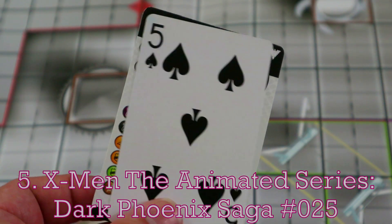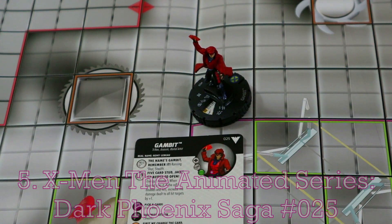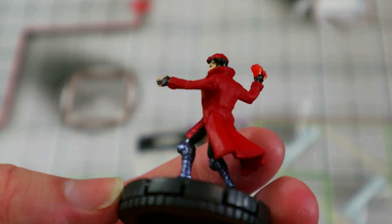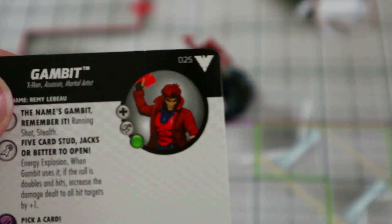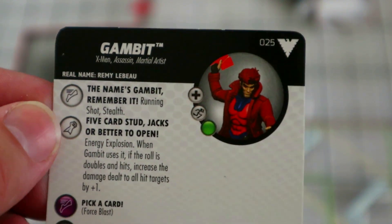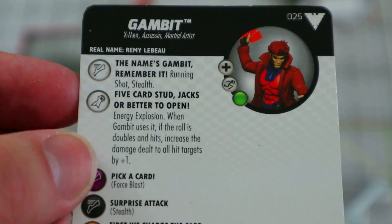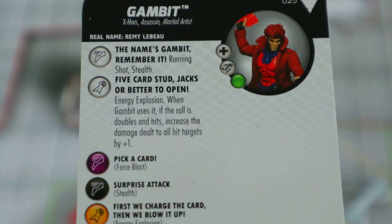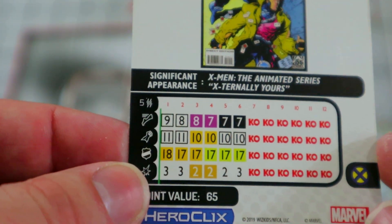Coming in at number five for Gambit, we have the rare one from the Dark Phoenix animated series set. One thing I love about this whole set was how awesome the sculpts were — how they really captured the look and feel of that 90s cartoon. This is a pretty cool Gambit. He's got improved movement through hindering, which doesn't really matter anymore, but he has running shot and stealth as his special movement power, then energy explosion. When Gambit uses it, if the roll is doubles and hits, increase the damage dealt to all hit targets by plus one. That feels very Gambity — roll doubles, get some lucky hits.